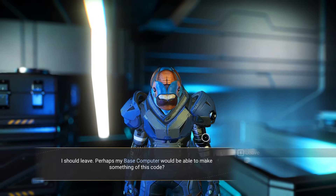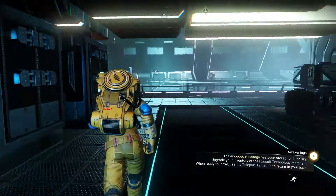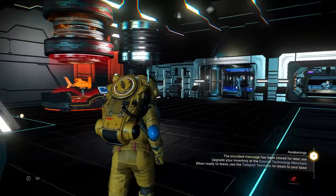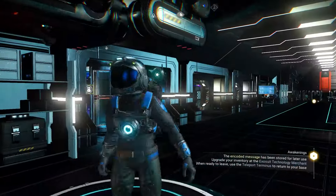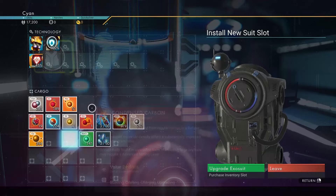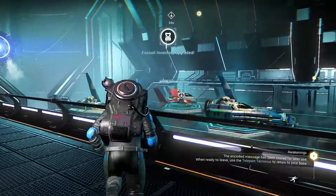At the space station, talk to a bunch of people until someone tells you what you want to hear — I found him, he's usually the third or fourth NPC. You can also take the portal back if you're in a hurry. Over on the left side of the space station is the appearance customization machine — the drip machine. You can change how you look. These suit upgrade slots: if you're going to get a bunch of technologies, upgrade the top section; if you need more storage, upgrade the bottom. The game doesn't really tell you that.